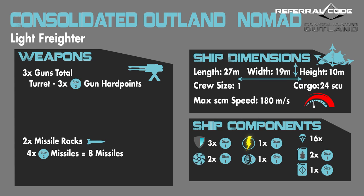Alright, so first here on the screen are the stats for the ship. The Nomad fills the role of Light Freighter with a very capable truck bed that's open to the elements and atmosphere. Its weapon complement is 3 gun hardpoints sporting size 3 slots, which is a nice bit of damage for a ship this size, and the weapons are positioned in the center of the ship — nice if wing damage happens, meaning you won't lose your weapons.